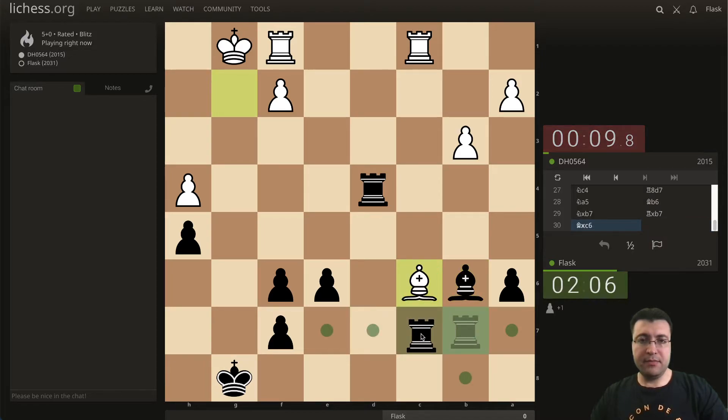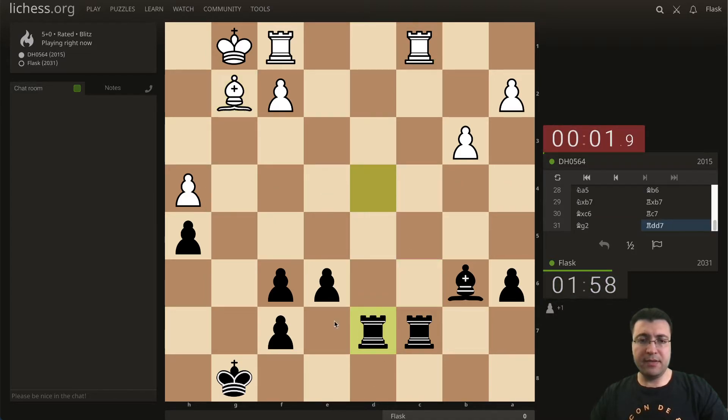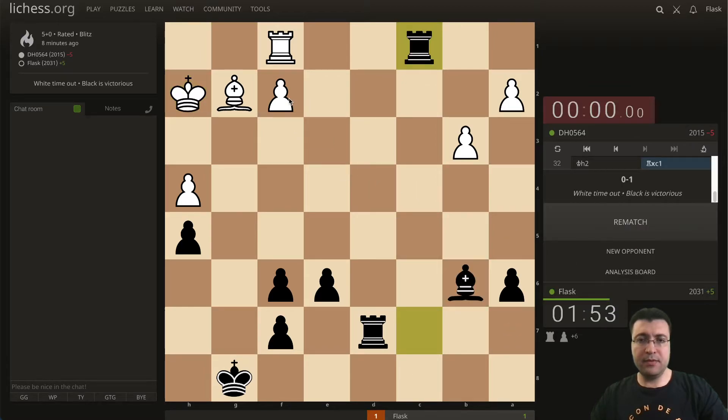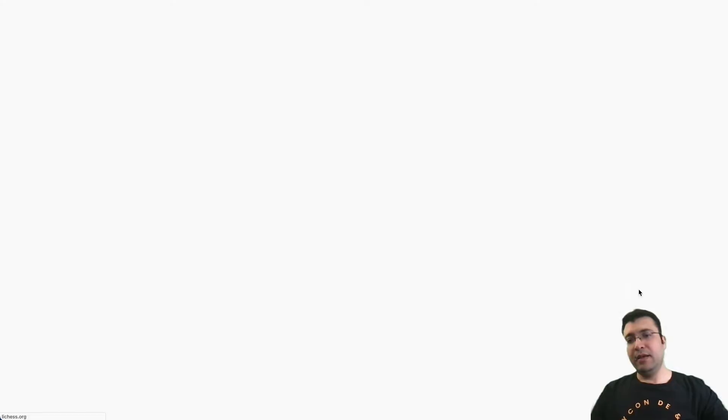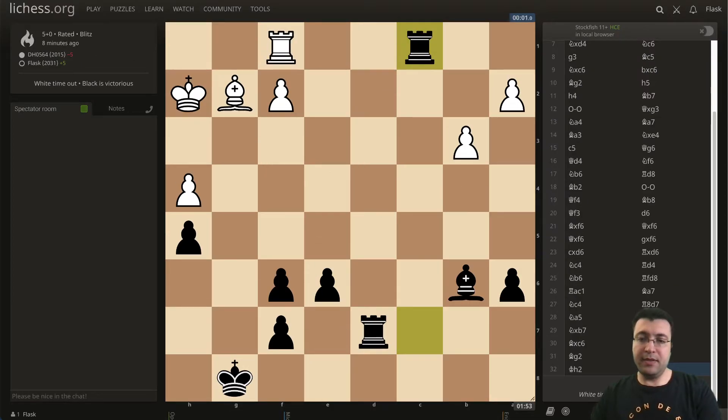I'm gonna trade my bishop for this knight and let him take — is there any discovery? Let's check real quick. Now get rid of one of these rooks, so the less pieces the less threat I have against my king. Let's take here and then take the pawn — and time is up, good game. Let's head now to the analysis part and check with the computer.